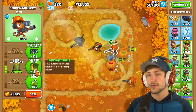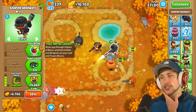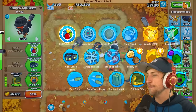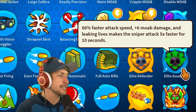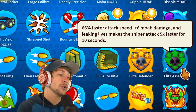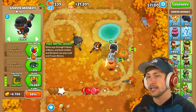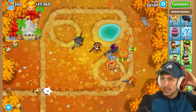Faster firing, even faster, semi-automatic, full auto rifle. Full metal jacket - do we want single target damage? What is the final full auto? Elite Assassin: 66% faster attack speed, 6 MOAB damage, and leaking lives makes the sniper attack 5 times faster for 10 seconds. I really feel like full metal jacket's actually gonna be the play here, and these guys are just gonna go insane.